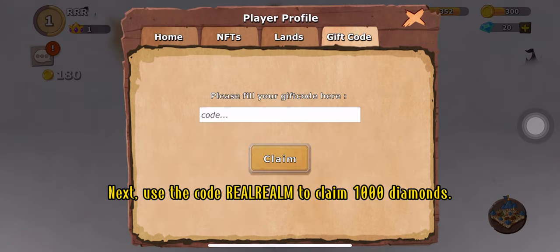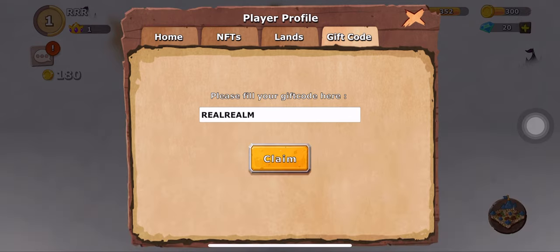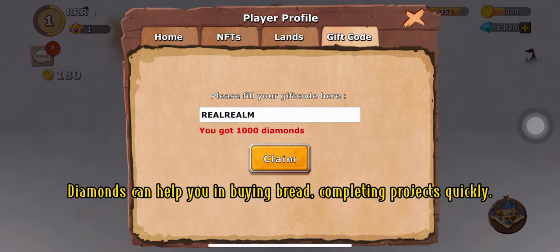Next, use the code RealRealm to claim 1000 diamonds. Diamonds can help you in buying bread and completing progress quickly.